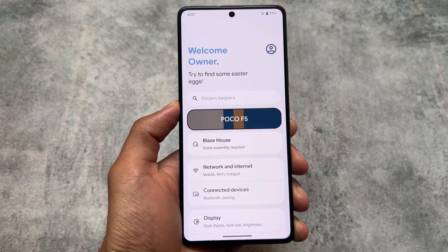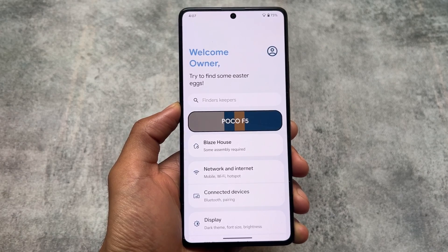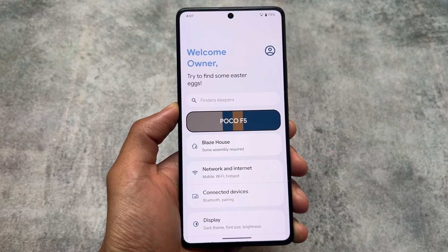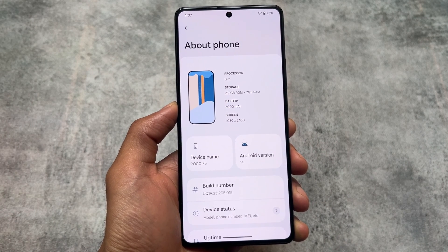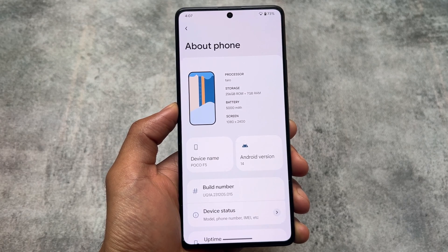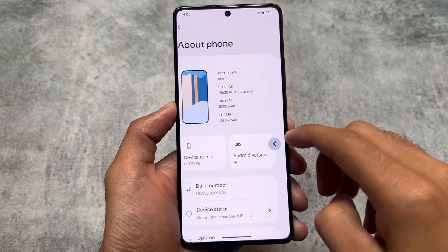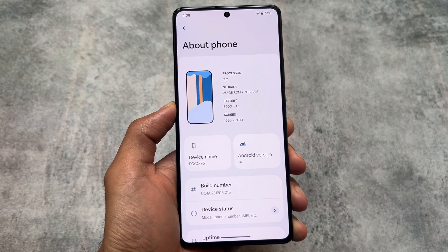In this version we have some new UI changes in the settings app. You will notice the settings app UI is changed, and the About Phone UI is also changed — it's a card style UI which you get by default. You can't disable it, unfortunately, but that's quite fine. The About Phone section has a different UI, and it is not exactly like Rising OS, though it is actually modified, which is quite good.